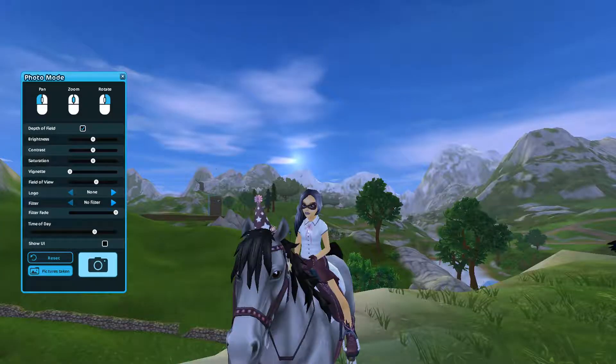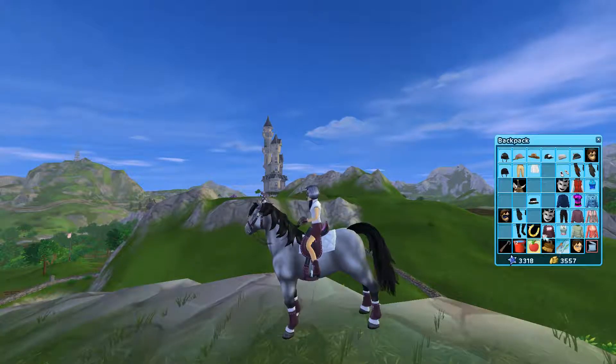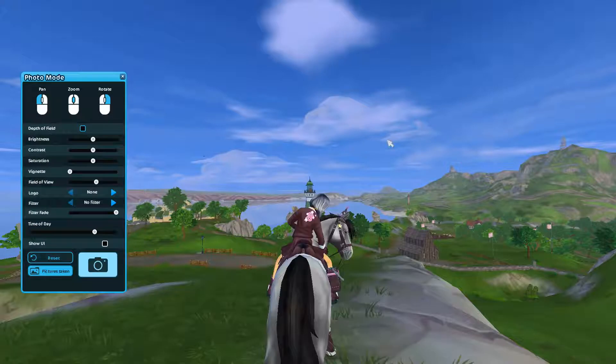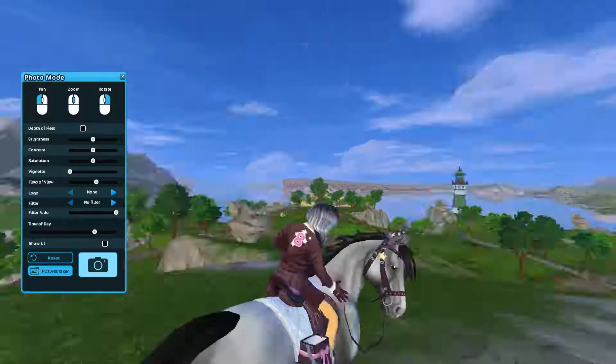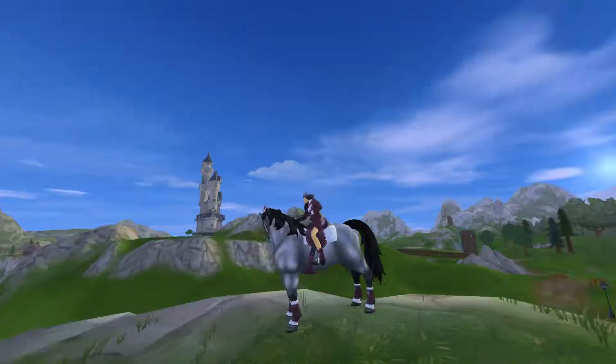We have the western looking boots, the skirt, the leg wraps, and the white saddle pad, which I really like because it matches. But there's also another option — if you get cold you can put on the actual full outfit. There's no second saddle pad for this outfit, sadly.